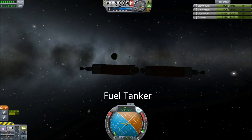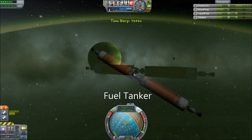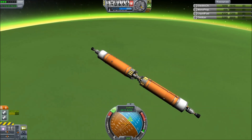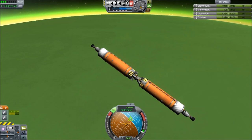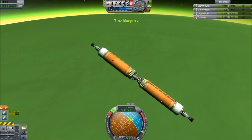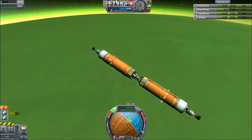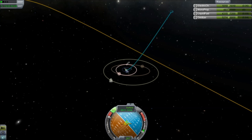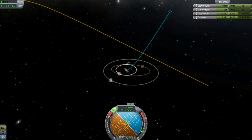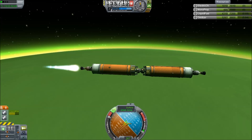The fuel tanker is going to aerobrake its way through the upper atmosphere of Joule, just like everything else. I was not as aggressive as I should have been, and this one doesn't come down nearly deep enough. Also note that it's down to 30% of its RCS fuel. We need the RCS fuel to steer this thing — it is hugely unwieldy without it. So we didn't go in deep enough, and we had to start burning fuel to bring its orbit into a captured state. That was bad on my part.